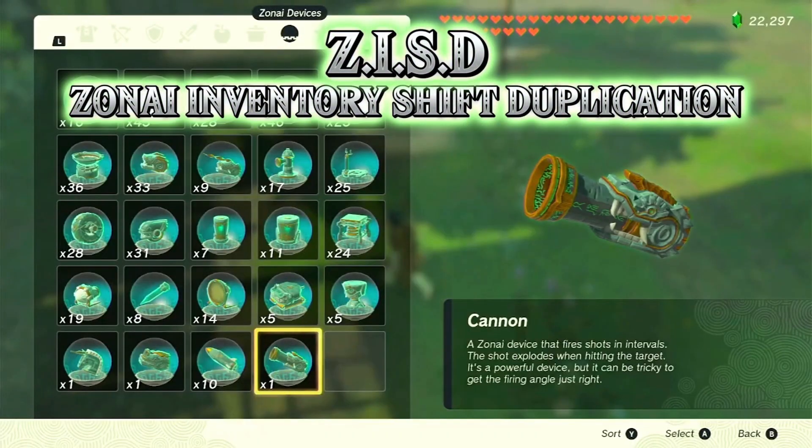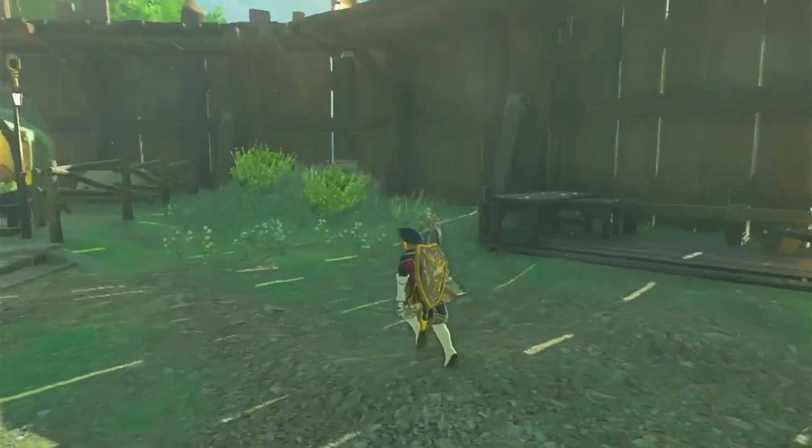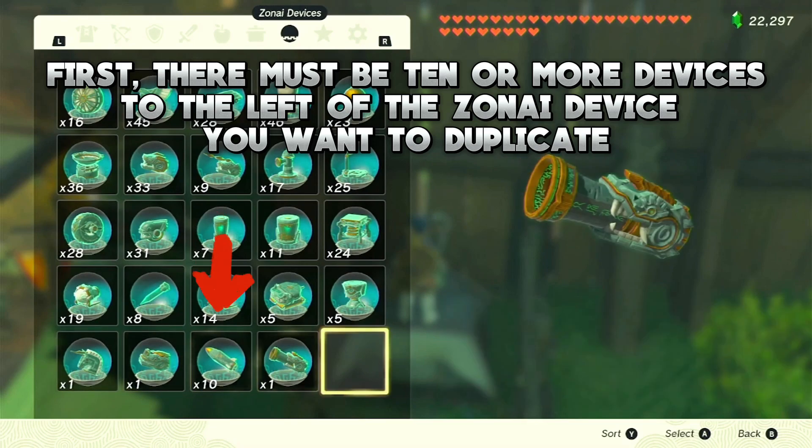ZISD, or Zonai Inventory Shift Duplication, lets you duplicate up to 10 of a specific device. The setup involves some careful sorting and memory manipulation, so make sure you're paying attention.